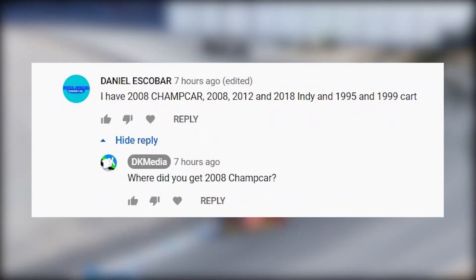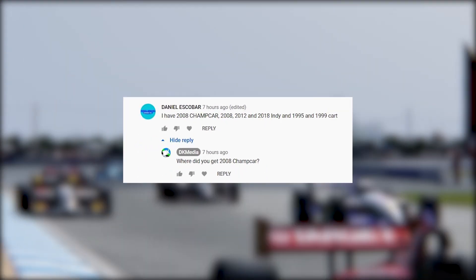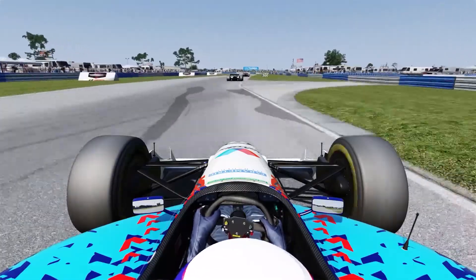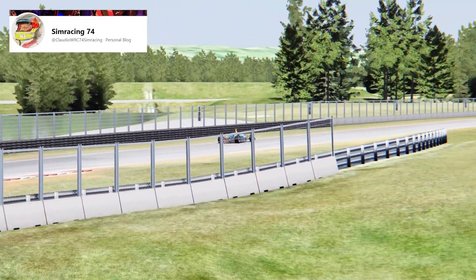I received a comment on that video with a list of mods that that commenter used, and at the top of that list is the champ car 2008. That jumped out at me because for a very long time I've been looking for the DP01 on Assetto Corsa, but it's never been made until today. This mod was made by the creator SimRacing74 on Facebook.